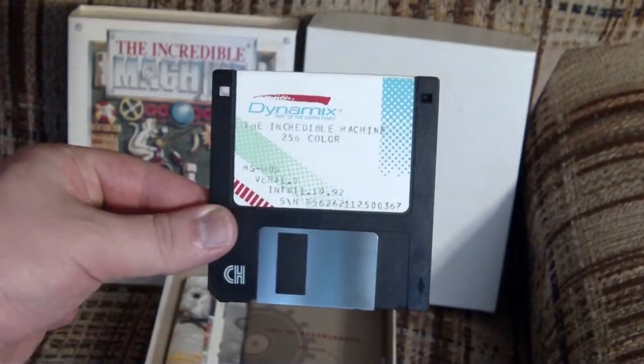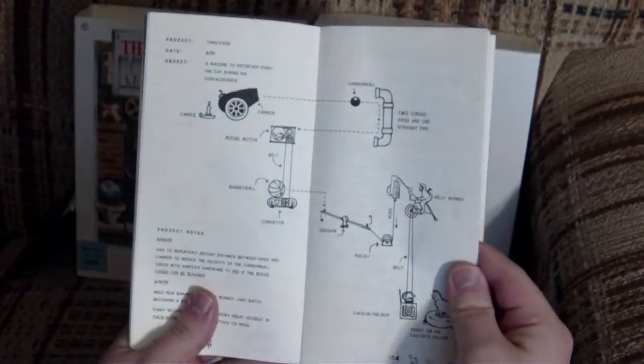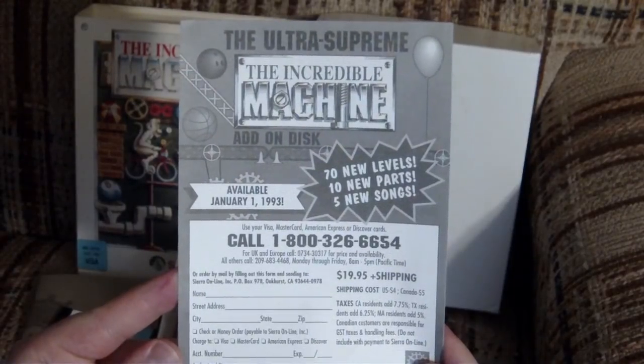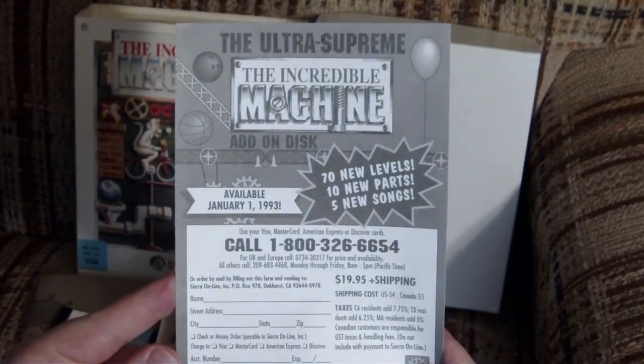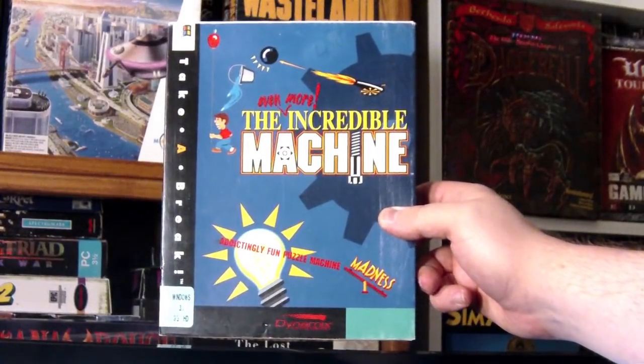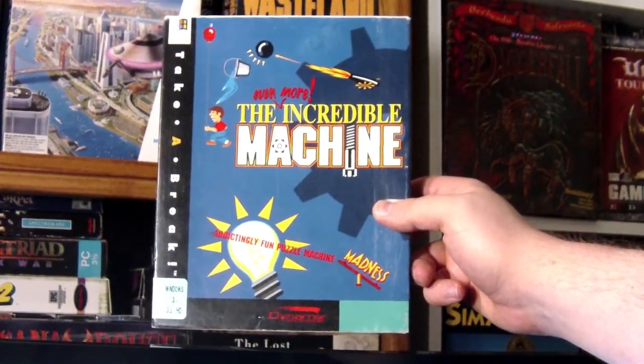Inside the box, you get a non-floppy floppy, an all-manual manual covering the game and its ins and outs in the form of sweet line drawings, and an ad for The Incredible Machine add-on disc. This was later packed in with the original game and released as the Even More Incredible Machine, which is actually what we'll be looking at for this review, since it's the same game, just better. And I like better, because it's not worse.